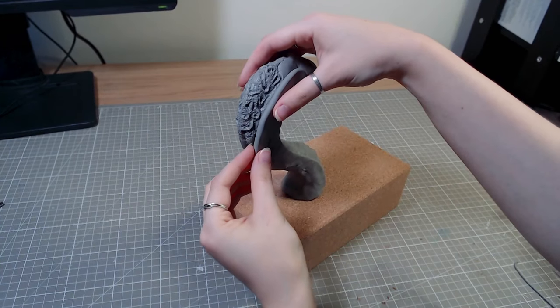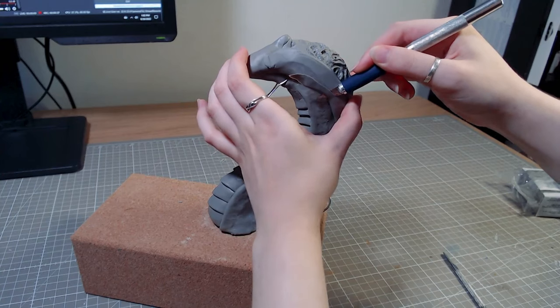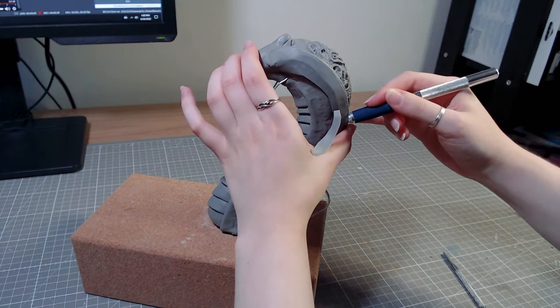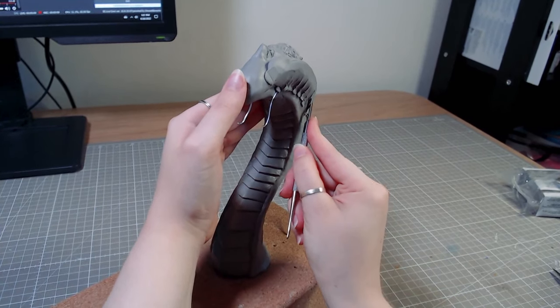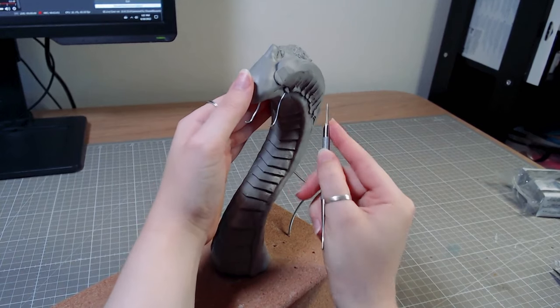I added more clay around to make a brain sandwich and smoothed that into the rest of the body. He also has a wire in his back to support the sculpture for now. That hole will be plugged up after baking.